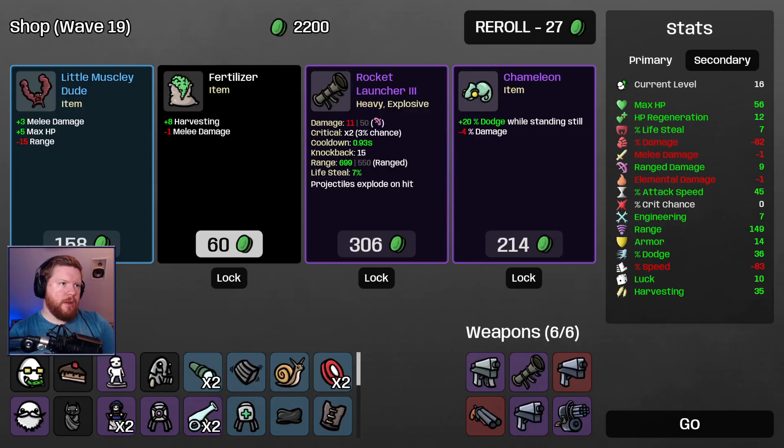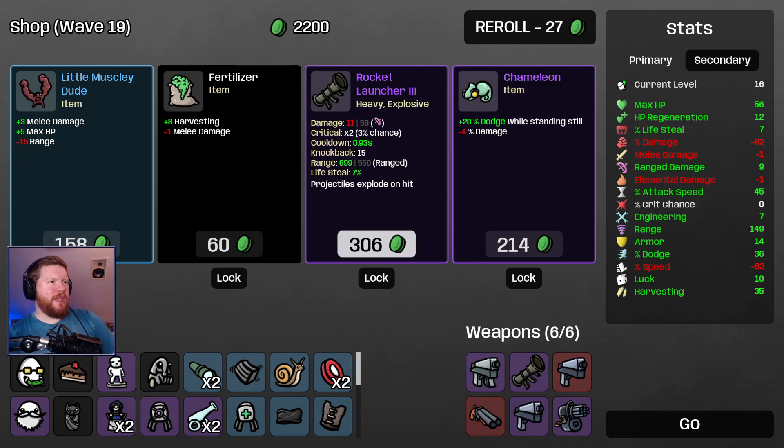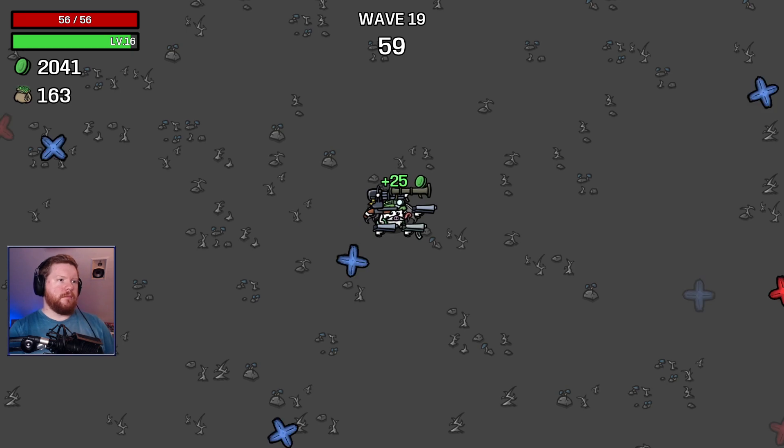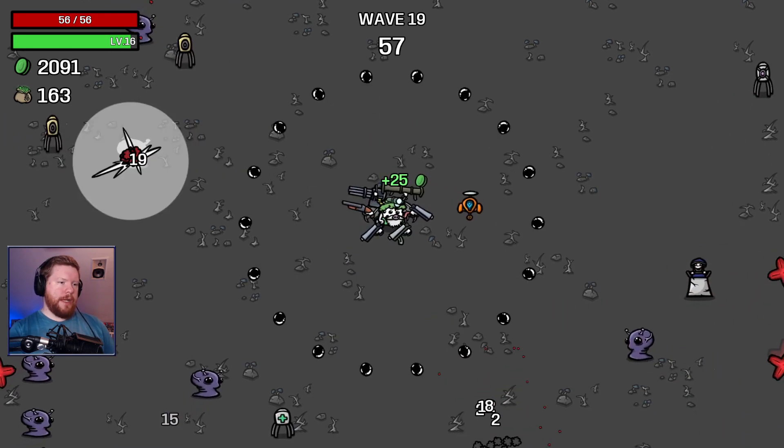We can get to 3,000 I think. Oh, but give me the level 3 rocket launcher and the chameleon. You know what — we'll buy those too. We won't buy anything else and pray to god.